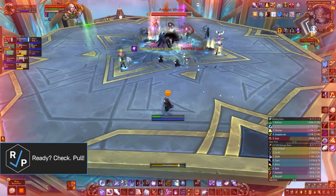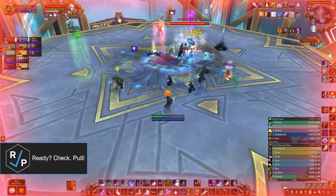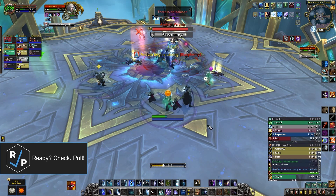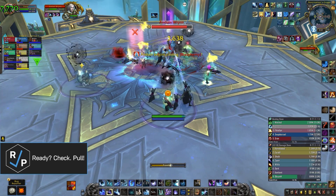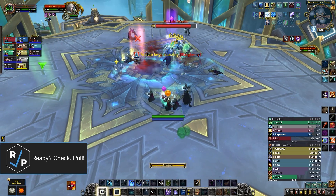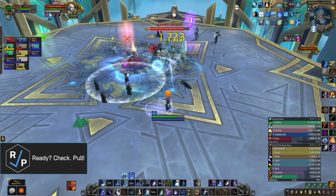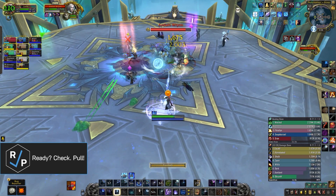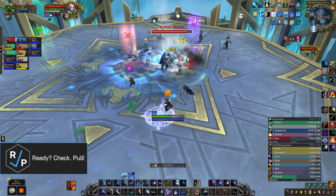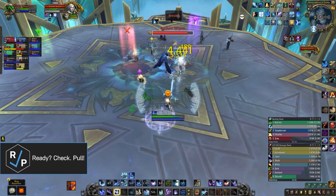After all that, phase 3 starts, which is different from phase 2. He still throws projectiles that have to be dodged and he still stacks a dot on everyone, even faster now, but all the other mechanics are replaced with just one mechanic. Anduin puts a debuff on everyone that explodes if one player gets close to another player, or it'll just explode after 25 seconds. The only way to clear this debuff is by walking into a zone of light or by soaking a light swirly thing. If no one soaks the swirly, it explodes on the entire raid, so make sure to stagger players clearing their debuff using the zone and players clearing their debuff using the swirly.